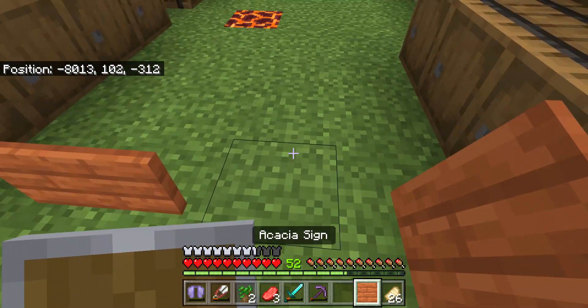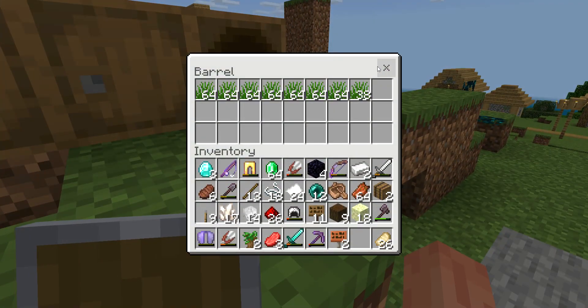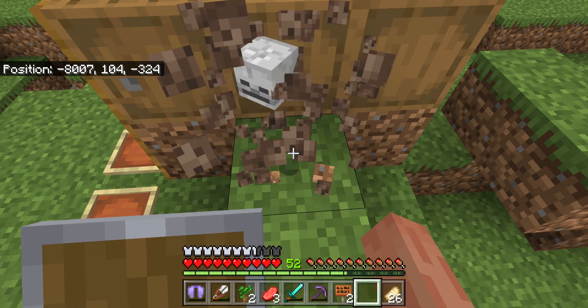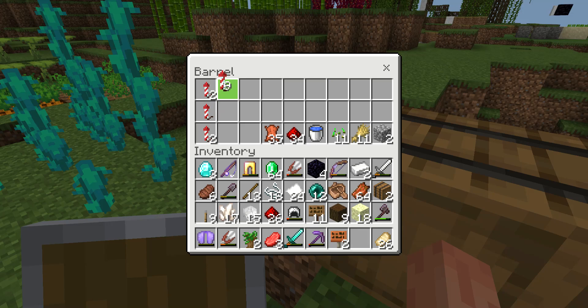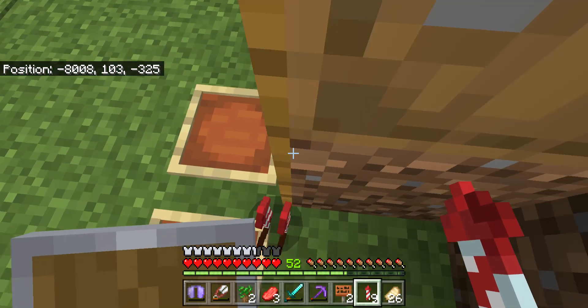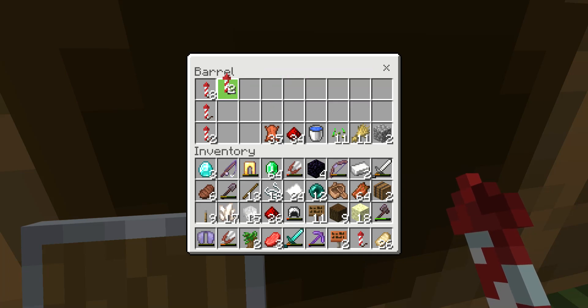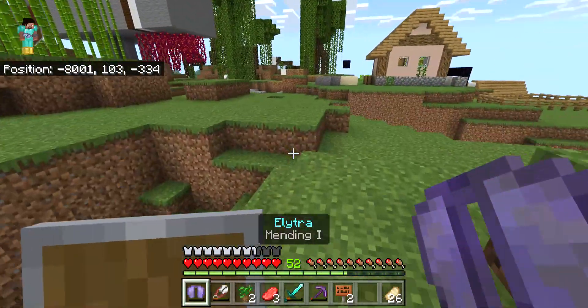Pretty interesting. So far I got these — all of these just placed on a skeleton skull, for some reason. And these are unstackable fireworks. How I got it is: if you craft a firework and then wait for a different update, they should not be able to stack on each other. It literally won't stack — it's pretty interesting, collect it if you want to. But yeah, those are all my illegal items.